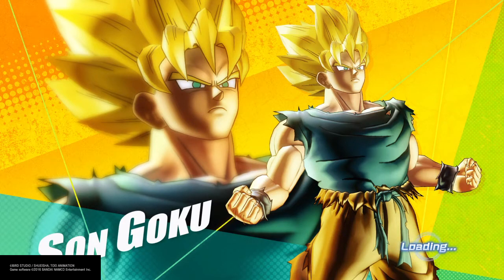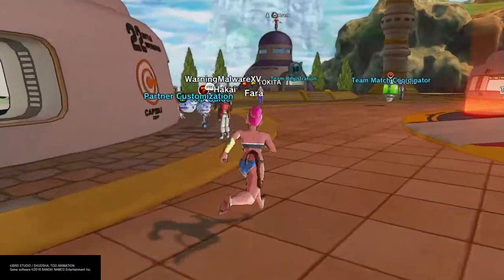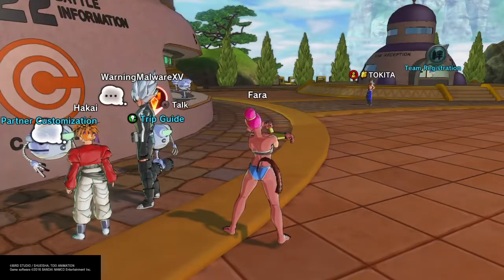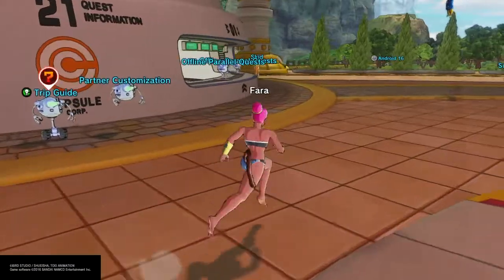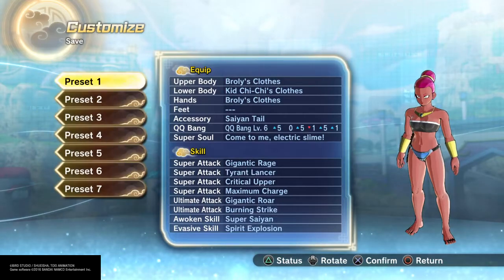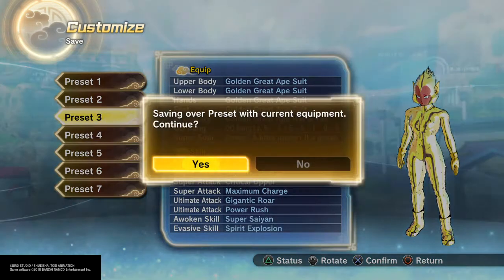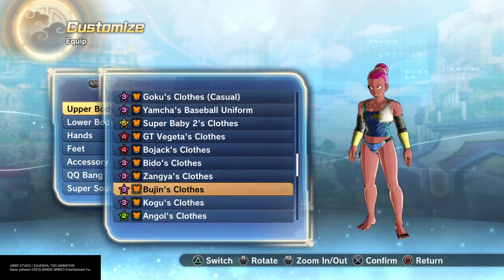One of the weird things about this game is there are so many people around the lobbies just running around, but their versions of characters are just basically their own fan-made versions of existing characters. I've been seeing so many Gokus and Vegetas — I haven't found anyone who's just a base character running around, which is pretty interesting. I'm gonna dress up as a monkey.